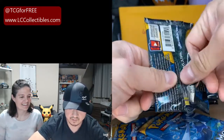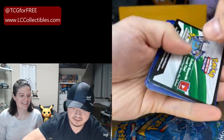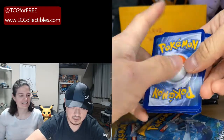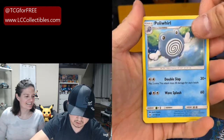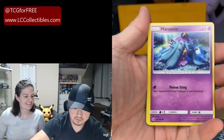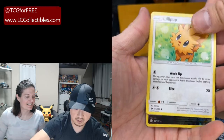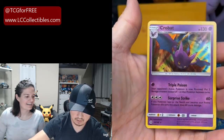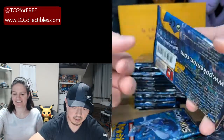It's been a while since I've opened Sun and Moon base set — this will be fun. G. Cruz, you got your code cards set aside. These cards look really, really good from the back. Got your energy, Poliwhirl, Steeny, Herdier, Stufful, Marini, Dewpider, Bonesweet, Lillipup, Sharpedo Reverse, and a Crobat Hollow. So you got a Crobat and a Sharpedo off your first pack.